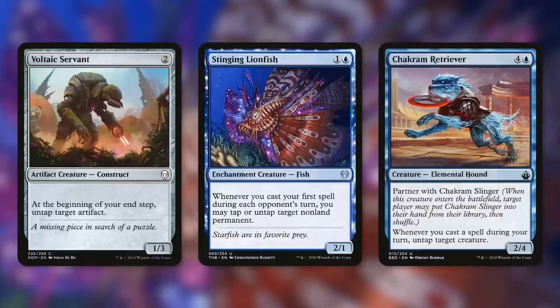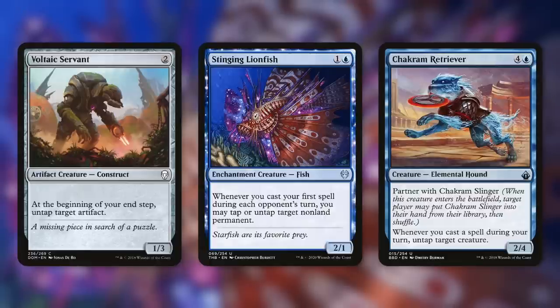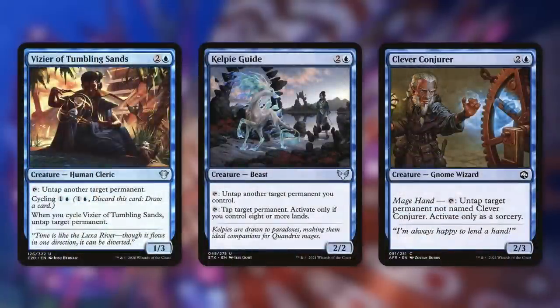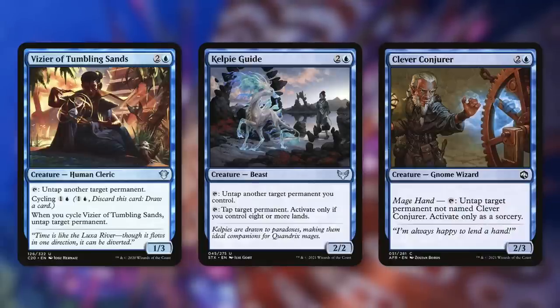Chakram Retriever has partner but we don't care — it says whenever you cast a spell during your turn, untap target creature. We do need our commander crewed to take advantage of this, but when we do, we can cast spell after spell, untapping our commander again and again to fully utilize that ability on our turn. Vizier of Tumbling Sands, Kelpie Guide, and Clever Conjurer each tap to untap another target permanent — our commander or our giant mana rocks will work too. Just being able to utilize our commander's ability a lot throughout the game with all these different effects can be huge.